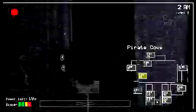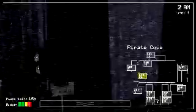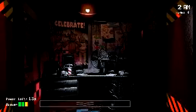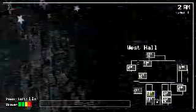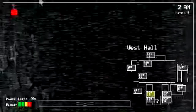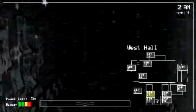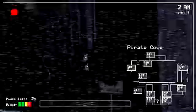Now, last one — Foxy. He has different stages: behind the curtain, peeking out, fully out, and running. When Foxy does not appear in Pirate's Cove, close your door immediately and then check camera 2A in the west hall. Only when you check camera 2A after Foxy's disappearance from Pirate's Cove will he actually start running toward your door. So when you see he's not in Pirate's Cove, do not start looking around — close your door first, then look at 2A and he will reset and you will be fine.